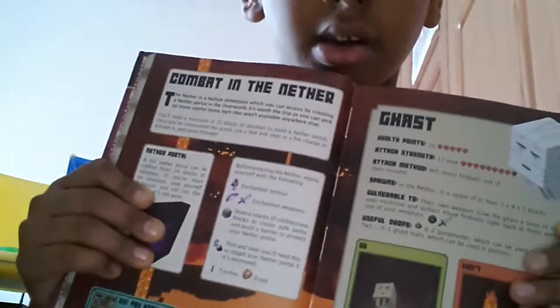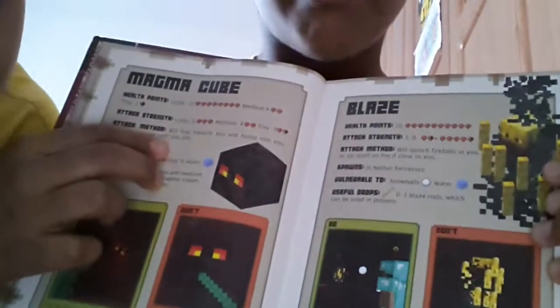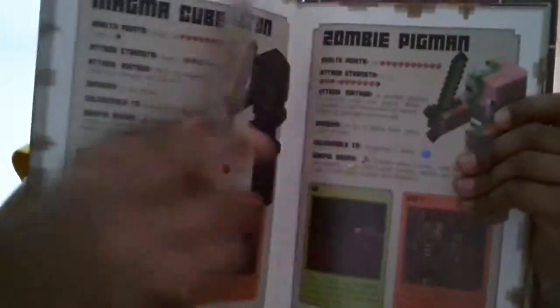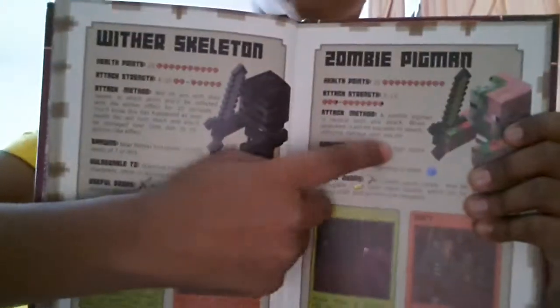Now it starts the combat in the nether. It teaches us how to make a nether portal. And this is the ghast. This is the magma cube. And this is the blaze — it's pretty cool. And then this is the wither skeleton, and this is the zombie pigman.